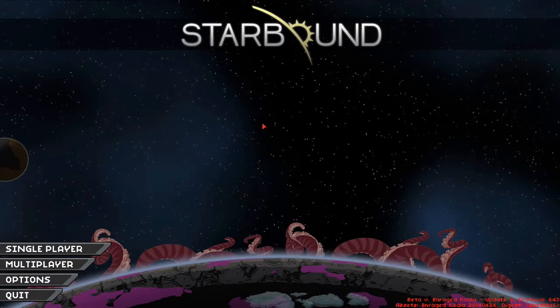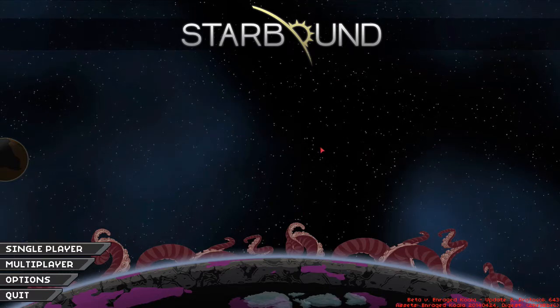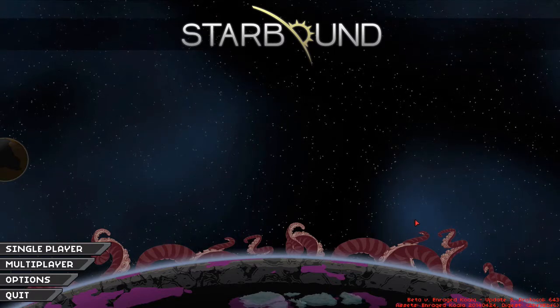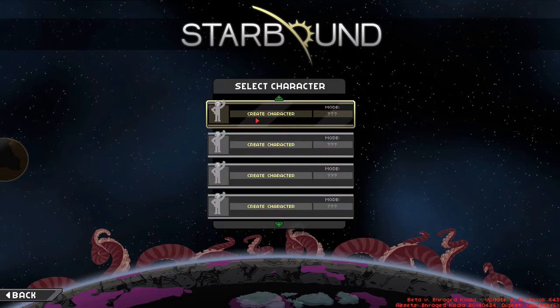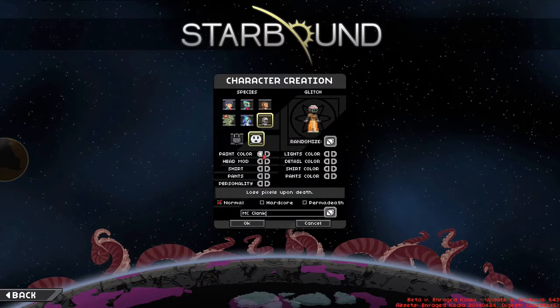So yeah, that's kind of the gist of it. It's just explore the universe, create, all that great stuff. So we're gonna get right into this and start by going into single player, make a new character. I have a bunch of characters already and I'm just gonna make a new one. We'll click here to create a new one.